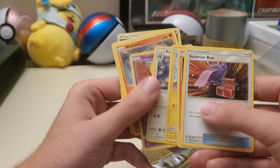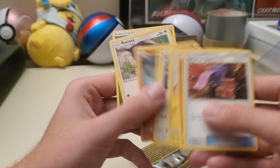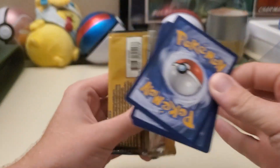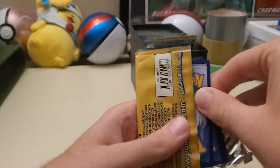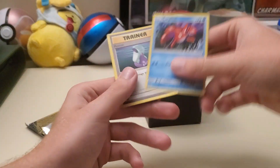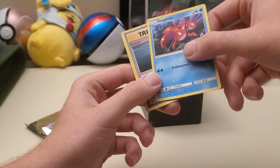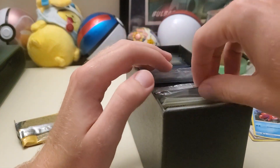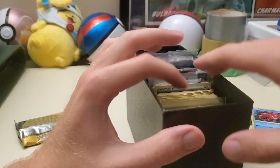Which is a pretty cool Gengar art. All these are in Broken Bonds, so I don't know why all of them are in this. We're just going to slide those back in there. Just so we know the set symbol, all that jazz — we got Evolutions, Burning Shadows.